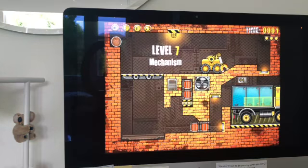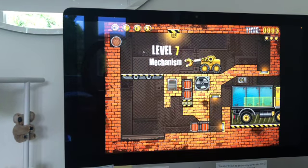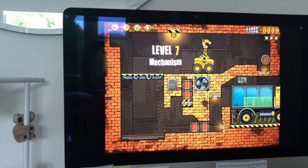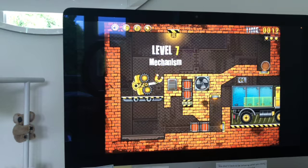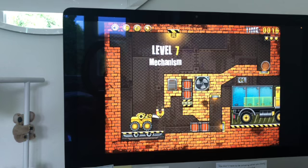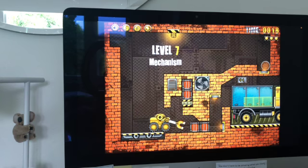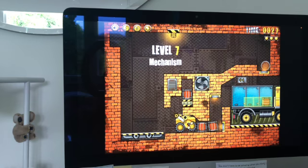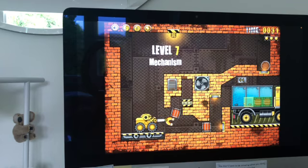Now we move on to level 7, which is another one where you don't have to do very much because the machines do most of the work. All you have to do is push the crates forward into the button, then another one will drop through, and the crate you push reloads into the machine. It's fun and effective, and still pretty easy because the mechanism does all the work.